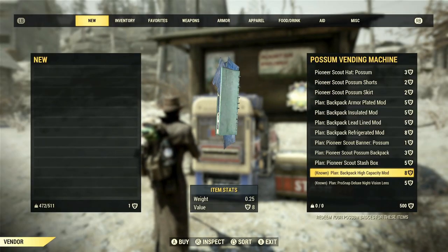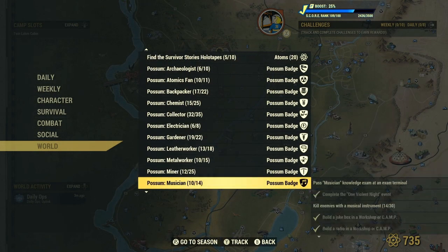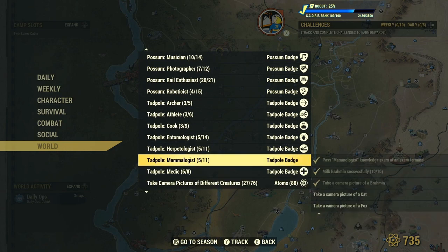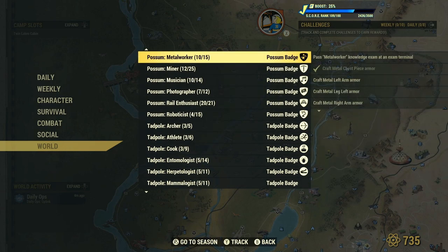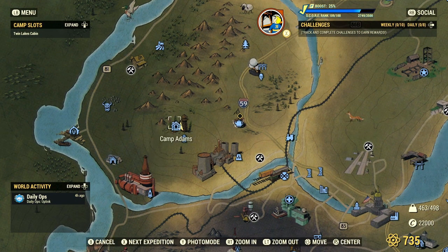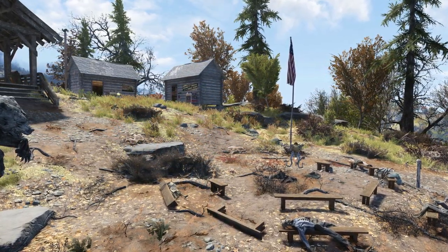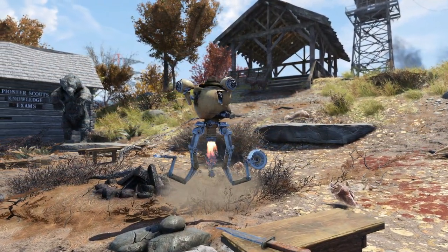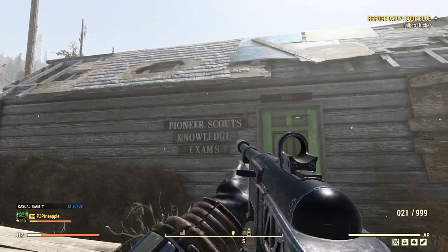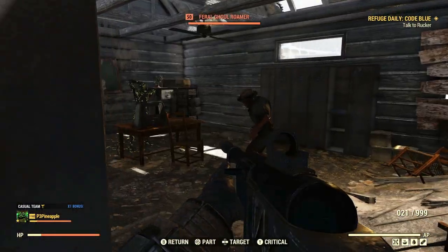You're probably thinking that doesn't seem like that much to purchase a mod like that — and you would be right — but in order to acquire more Tadpole and Possum badges, it can be a little bit tedious. You can find an entire list of challenges with Possum and Tadpole rewards located in the challenge section in the main menu, and when you scroll down to World, you will find an entire list of challenges you can complete to acquire more badges. You can also complete public events such as Campfire Tales, located at Camp Adams just above the Nuka-Cola plant, and upon completion you have a chance to earn Possum and Tadpole badges as a reward.